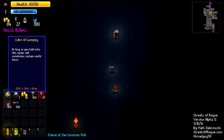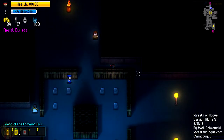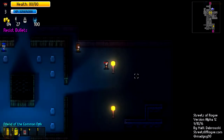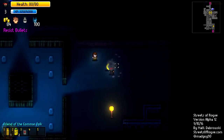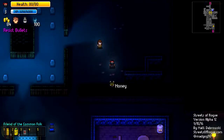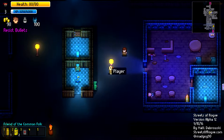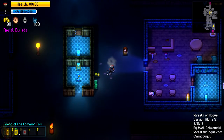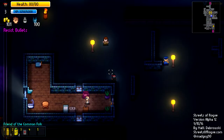As long as you hold onto this lamp, it will sometimes contain useful items. This is quite cool. I can check a few of these. Maybe choose my fist. Bananas - nice. And money. I think these are the best chests - very, very useful. Let's go back.